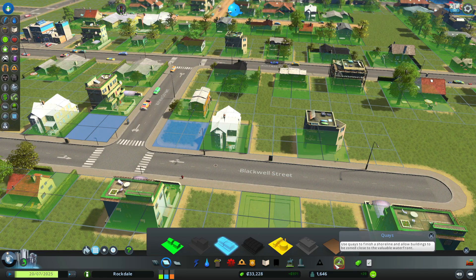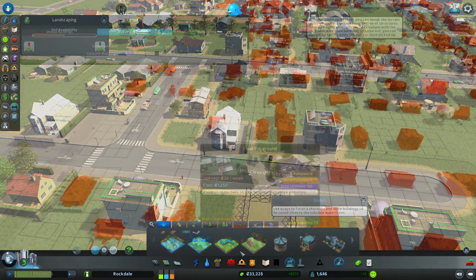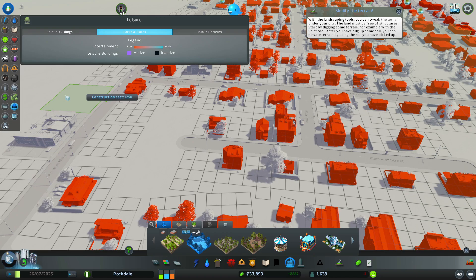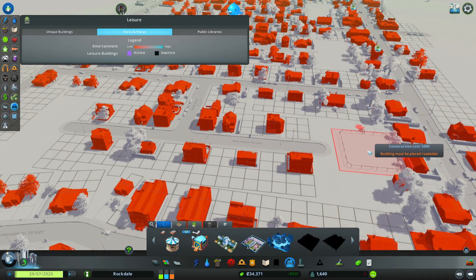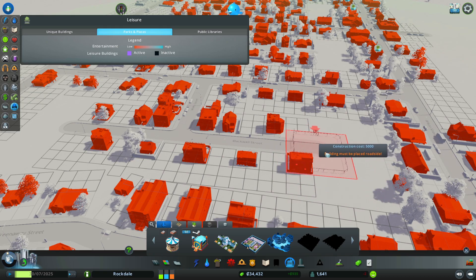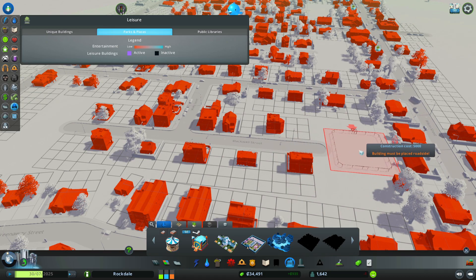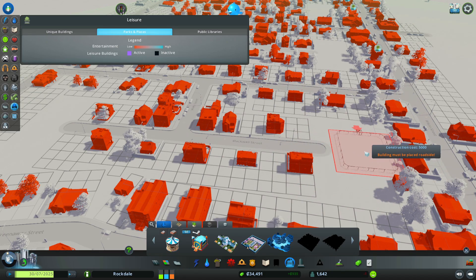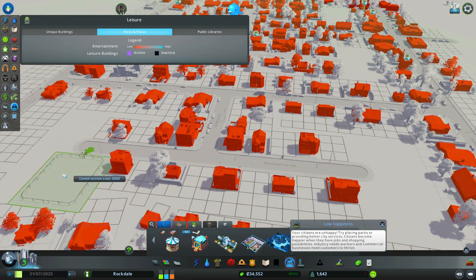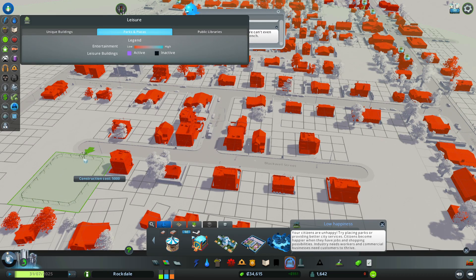I've got parks now, so let's do a small playground. That should probably go over by the school though. I wish I could put it on the end of a road, like where the road would dead end right into it. I wonder if the Move It mod would do that.